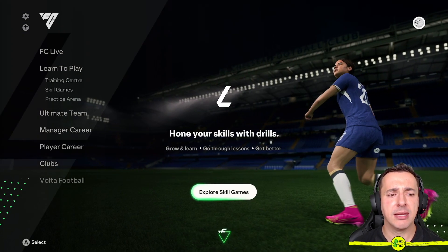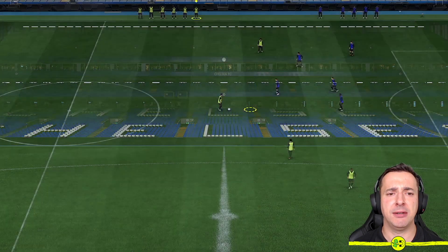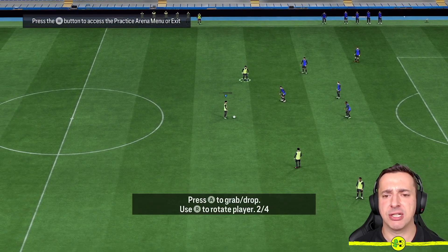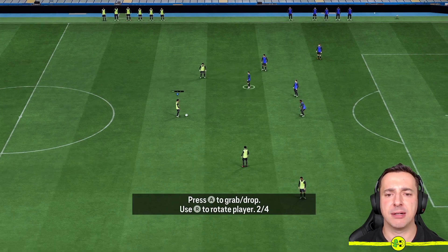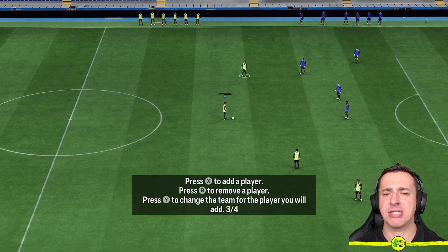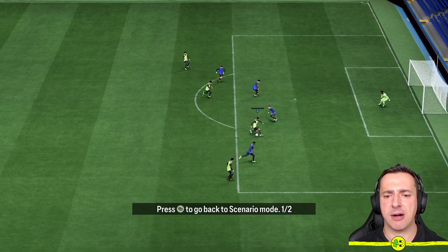Coming back out of there, there are also some other areas that can help you — there's the Practice Arena. This has been polished for FC24 and you've now got more options with it. The idea is I can set it up however I want: move players around to try a particular scenario, get rid of players using the right trigger to move them off the pitch, or grab another player. Then I hit the screens button to start the game and just practice with these players in this scenario.